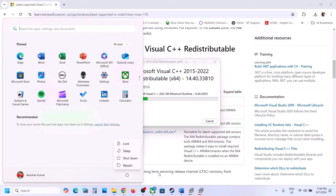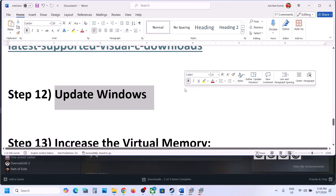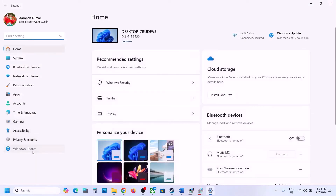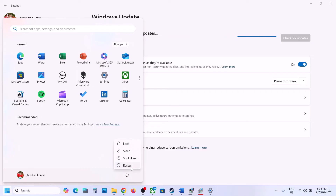After the system restart, launch the game and check. The next step is to update Windows to the latest version — this is important. Open Windows Settings, go to Update and Security or Windows Update, and check for updates. Once all updates are installed, restart your computer and then launch the game and check.